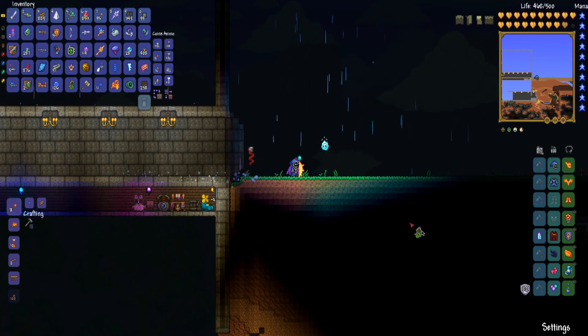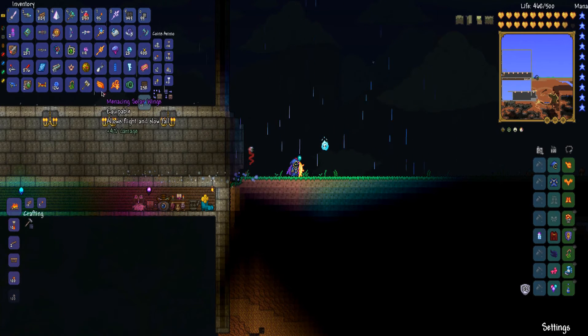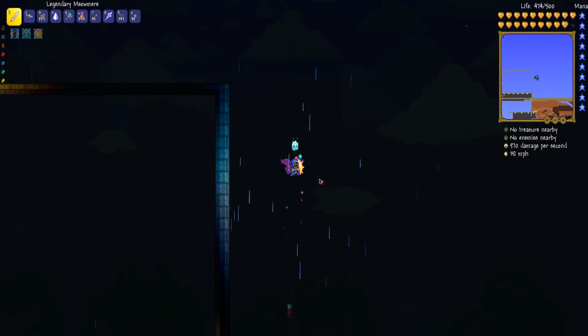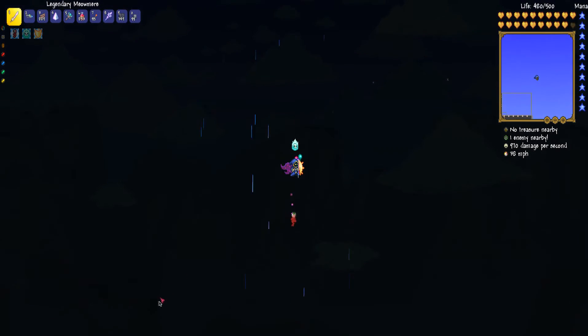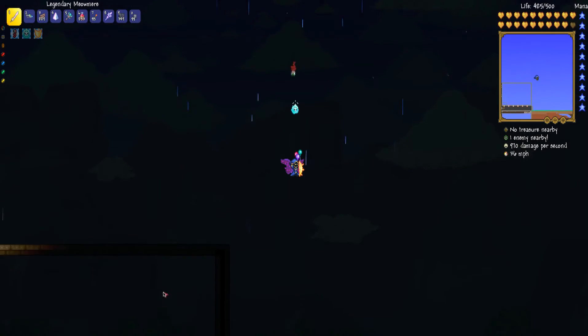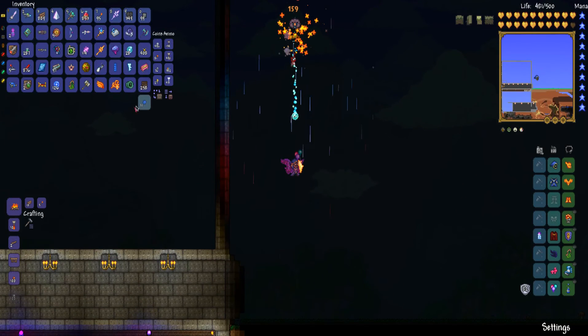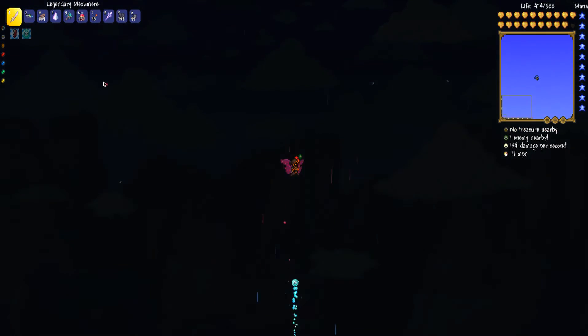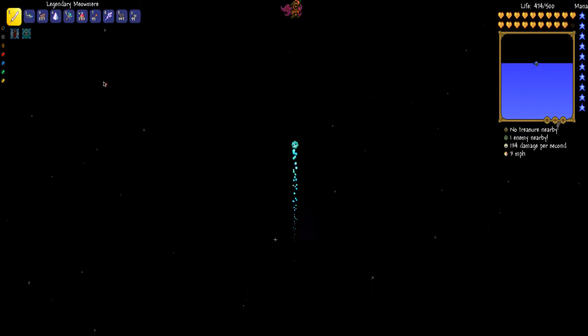I'll show you a better picture of the leaf wings and equip them so you can see how they fly. They don't fly as high as the solar wings, and they're not as fast, but you can see they go pretty high — a lot higher than my house actually. Now I'll equip the solar wings just to compare: you can see how ridiculously quick they are, and you can fly all the way up to space.